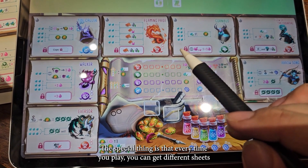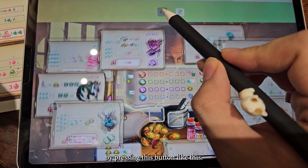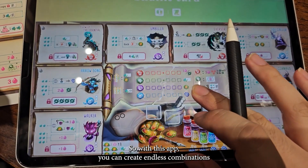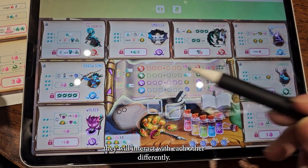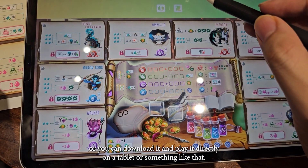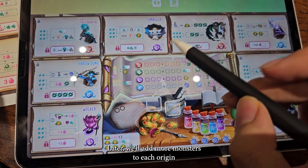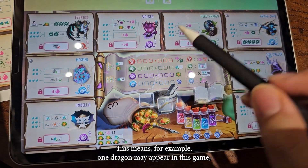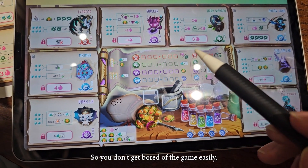The special thing is that every time you play, you can get different sheets because you can shuffle the position of the monsters by pressing this button. You can see that the position changes, so with this app you can create endless combinations — when the position of the monsters changes, they will interact with each other differently. After you shuffle, you can press here to print the sheet, or download it and play directly on a tablet. Later, they'll add more monsters to each origin to add even more variability, meaning a dragon may appear in one game but not another, making each play even more unique so you don't get bored.